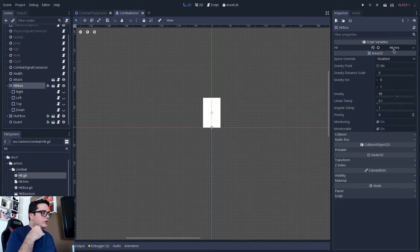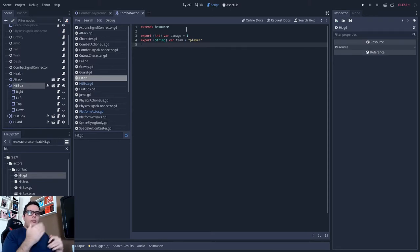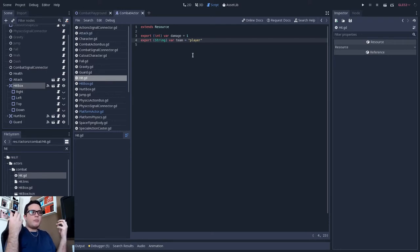If we open this hit resource, you can see it's basically a data container that encapsulates all the information of the hit — essentially the damage information. By now it has a damage property, which is the amount of damage this hit will inflict. It also has a team property, because I can create two different resources for different damage sources. So a player and an enemy can use the same resource but with different teams, so one can inflict damage on the other. I can also expand this resource to add damage types, elements, or something like that.